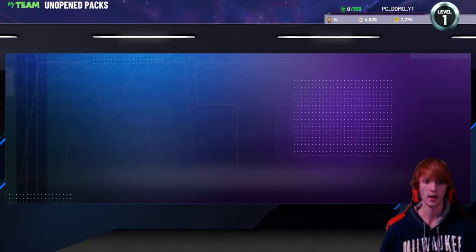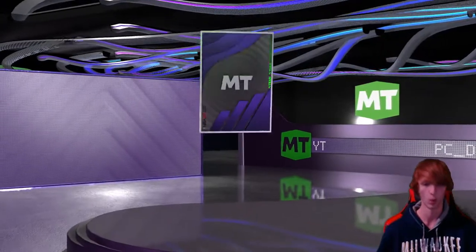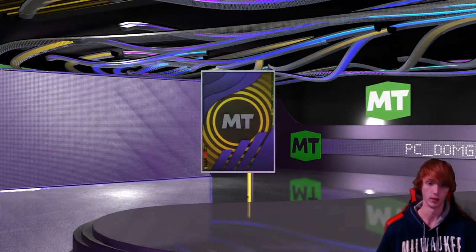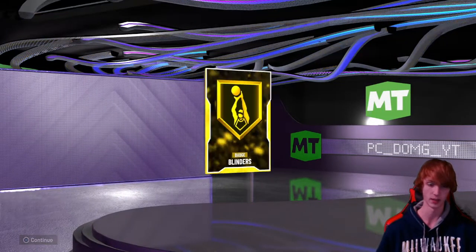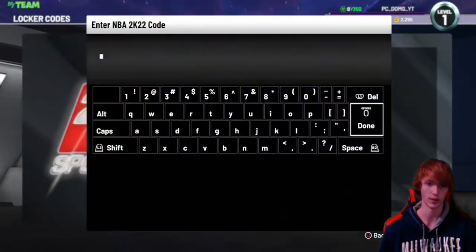I try to do it as soon as possible when they come out. Let's go ahead and open all these packs — we'll put this locker code in first, then open the PlayStation packs and see if we can get anything good. We got new 2010s and 2000s packs, we'll take those out as well, and that's what this locker code is for.